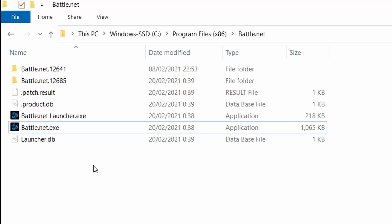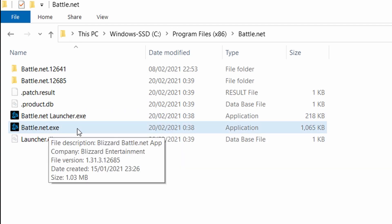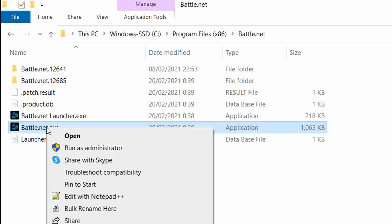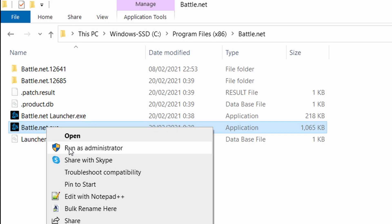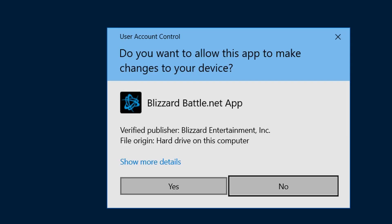The solution for this is actually running Battle.net with administrator privileges. Right-click on Battle.net.exe, or if it's a shortcut on your desktop, right-click on the shortcut and use 'Run as administrator.' Then run Overwatch. Just make sure that after you do run as administrator, you confirm the dialog box that will appear.